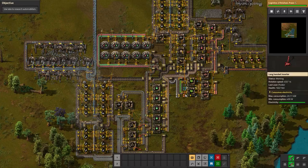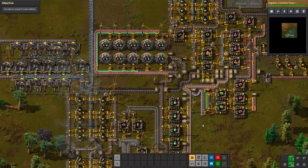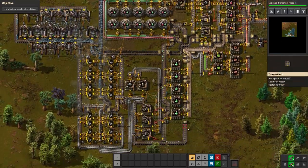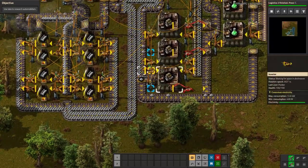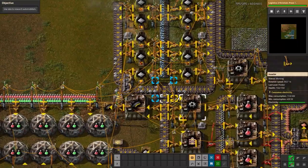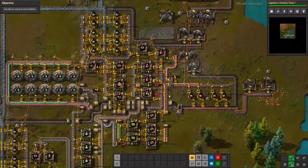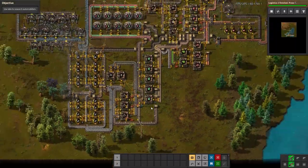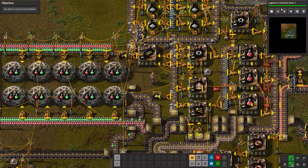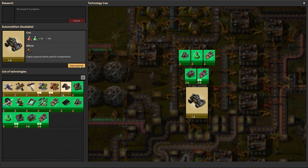Logistics 2 is finally finished - it took a long time partly because it's expensive and partly because green science pack production was insufficient. In the time it took I used a filter splitter to redirect excess iron plate to feed the iron gear machine, added another iron gear assembler, added another red science assembler, extended green science production, and added more labs to speed up research. Now that logistics 2 is done we can move on to the last thing - automobilism, which is the entire goal of this level. Let's start the research.